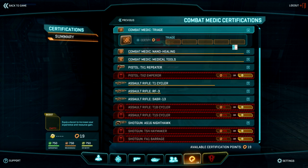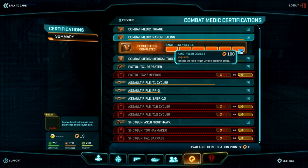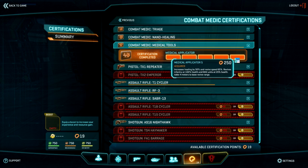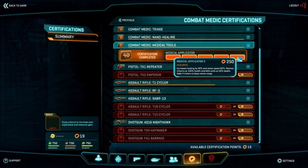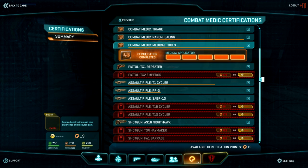Triage is kind of neat — it heals others in the vehicle passively when maxed out at 2.8%, and you don't have to do anything. So if you're in a full Sunderer or Galaxy, you can rake in some XP and help your team. The Nano Healing Device reduces the cooldown period if maxed out.